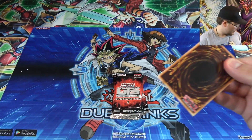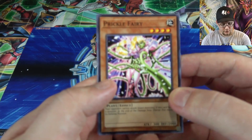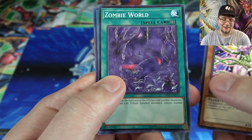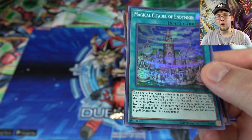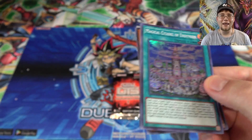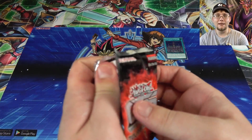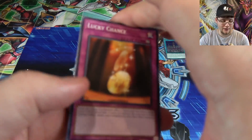Alright, what do we have? This is a good start. Prickle Fairy, Zombie World — not bad. We just heard that they're actually going to get some new support, or that structure deck will. And Magical Citadel of Endominion. This seems weird now after Dark Saviors — they actually reprinted this card as a secret. It's cool to see it as a holo, but then right afterwards they made it a secret. I guess if you prefer super rares, then there you go.